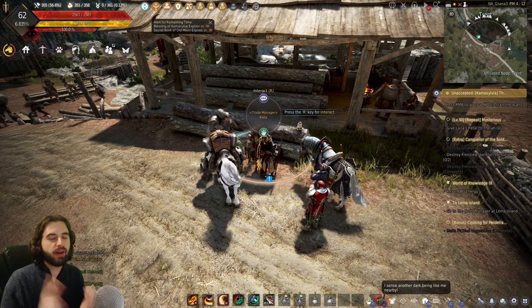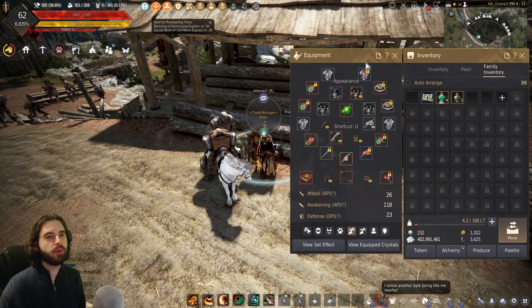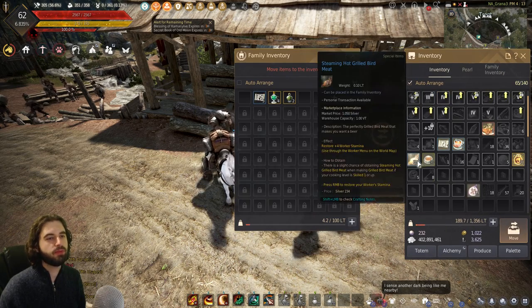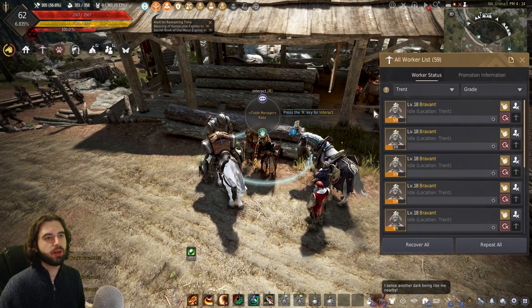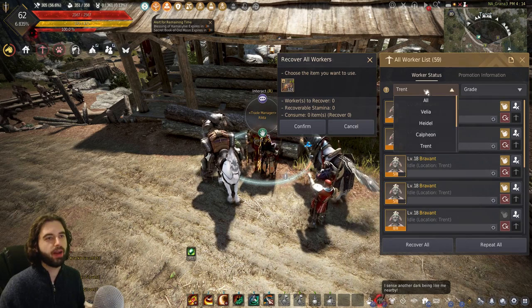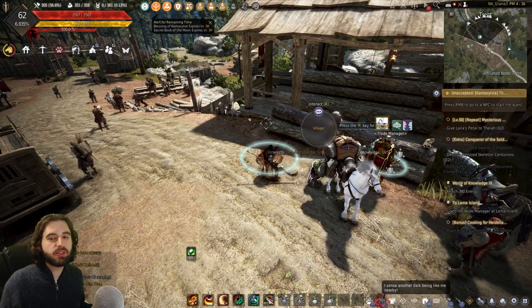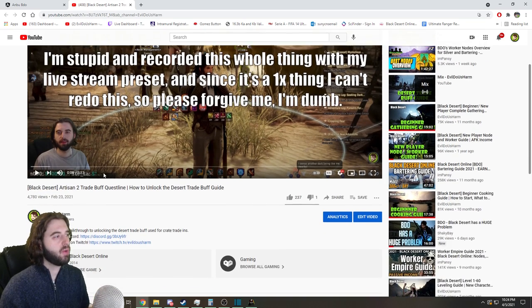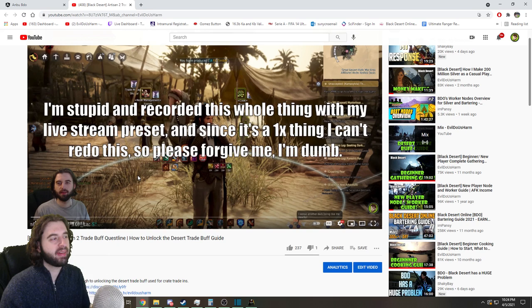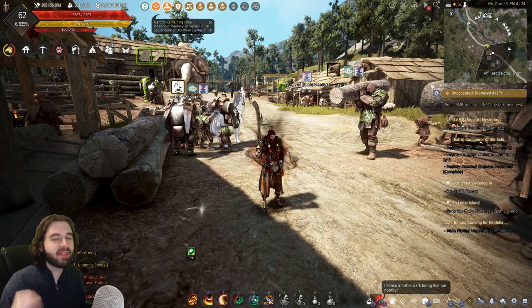That's pretty much the gist of it. You're going to sell those crates over there and hit Artisan 2 — it'll probably take you about a week of doing this. Make sure to always keep your workers fed. If you play lots of different characters, you can open your family inventory and put food inside of it so you can feed your workers on any character. All you have to do is click on the worker tab, hit Recover All, and it'll feed from the family inventory no matter what character you are on. Keep them fed, always make sure the workshop has the materials in it so they keep working, and you'll be good to go. After you've hit Artisan 2, you're not quite ready to start making bajillions of silver — you need to get the desert trade buff. I've got a video on that quest line already, just follow that guide. Once you've completed it, you are at Artisan 2 trading with the desert buff, and you have everything you need to start making money.